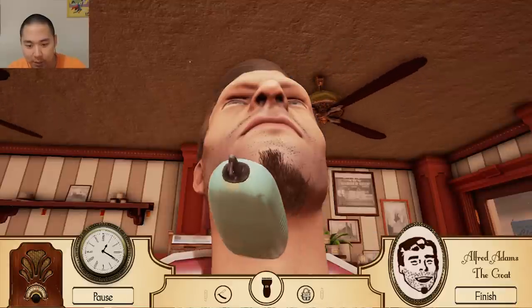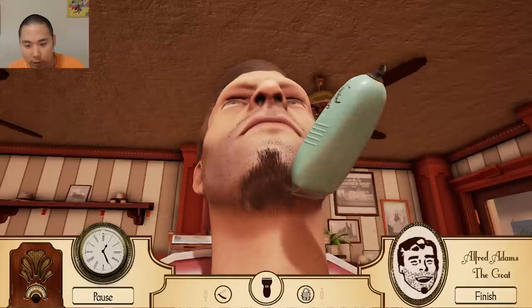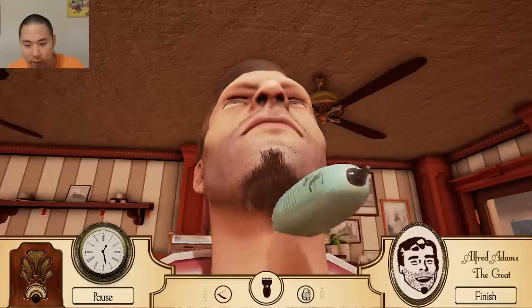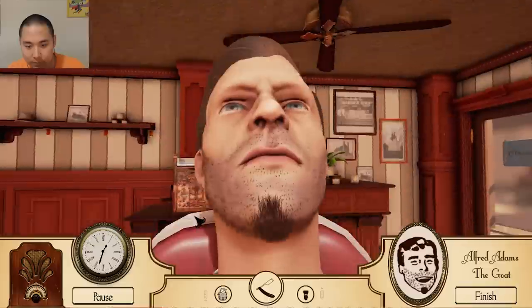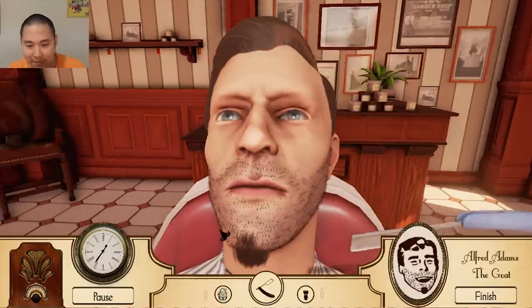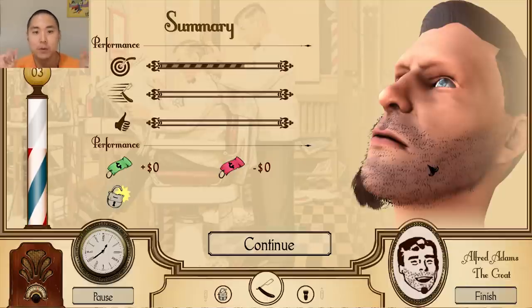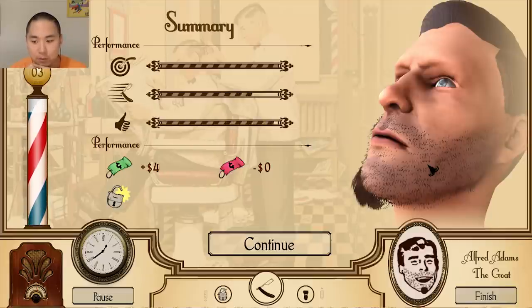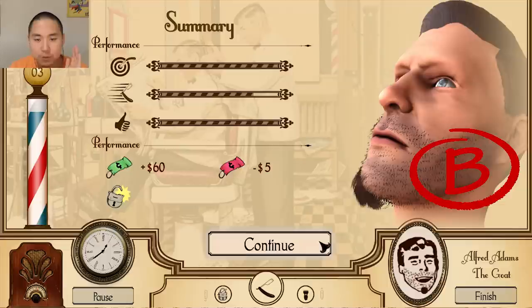I'm really scared I'm just going to cut off too much right now. I think this is the best we can do — so we're just going to go with it. Finished. It's somewhat accurate. Hey, I think we got it all. We didn't do too well on that one, but I think we probably got a B again — yeah, we got a B. Not too bad, not the greatest.